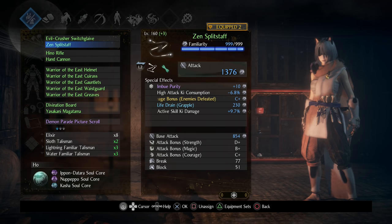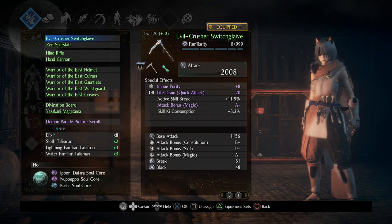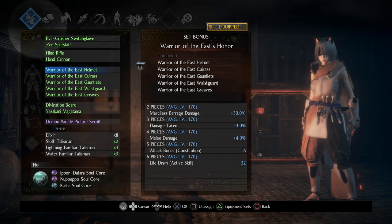The Warrior of the East armor is good because of the Attack Bonus Constitution five-piece set bonus — you don't even need the six-piece. The Switch Glaive is your best weapon for this build by far. It scales with Magic and Constitution — we're leveling up Magic, and Constitution gives us more health. With the Warrior of the East armor, we get a lot of attack from this setup. If you want to use the Split Staff instead, focus mainly on Magic and you can still use the Warrior of the East setup, with Switch Glaive as a secondary.